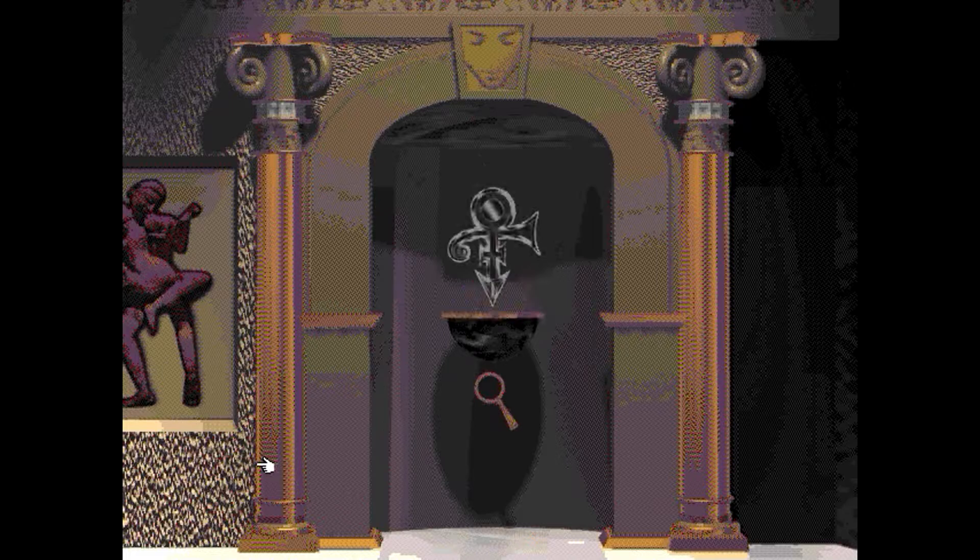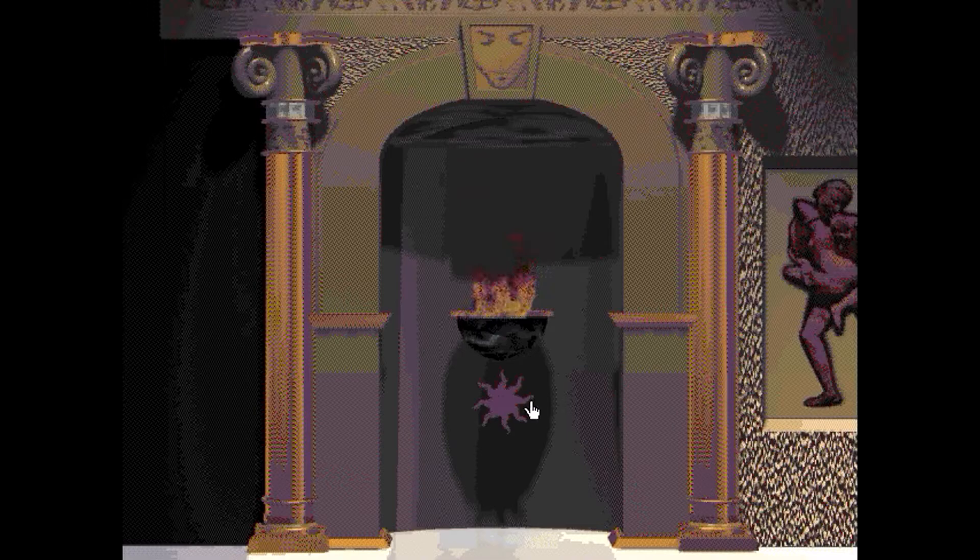There is more to it than just clicking icons and seeing fire. The premise of the game is you have to collect each of the pieces of the Prince symbols — I think there's probably five or six. You do that through various odd mini-games.